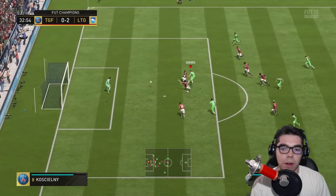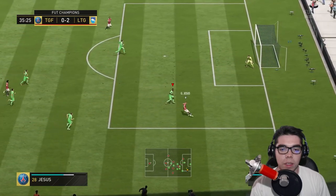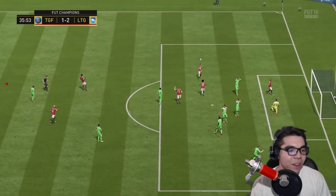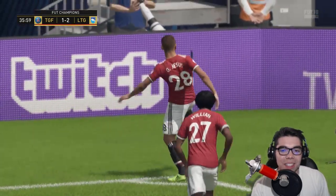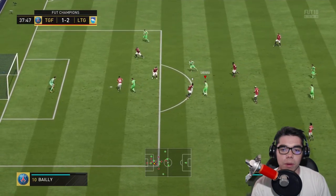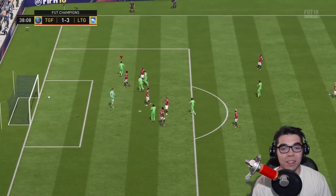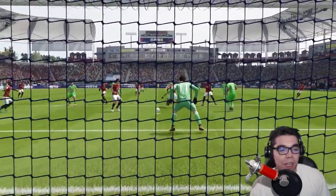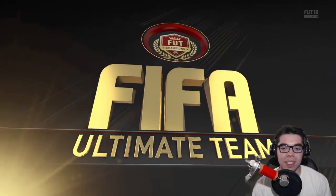Iniesta plays it through to Sarabia on the right foot — good save by Courtois. Sarabia with a ball roll, can he get past one? He does. He hits it left — this card! I think it's the left foot — the surprise element, because before today, before 30 minutes ago, I had no idea which foot Sarabia used. Now he's just getting everyone by surprise and it's great.